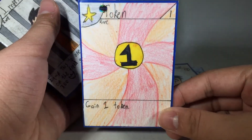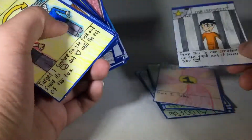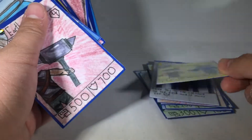Token — which is a card that I don't think you've seen yet. Gain one token. I'm only going to be saying the names and stats of the new cards. Imprisonment — you've seen that already. Swap — you haven't seen this one. It swaps the power and defense of a card until the end of the turn.